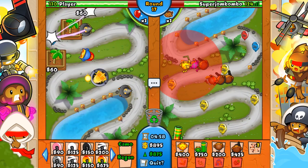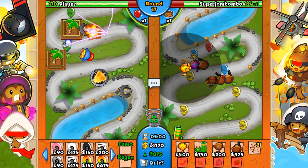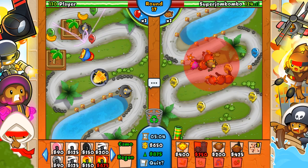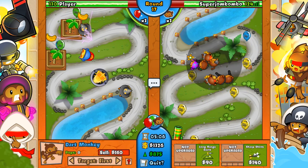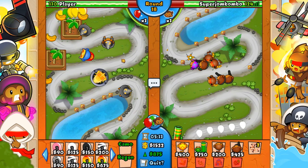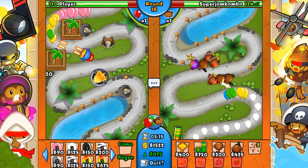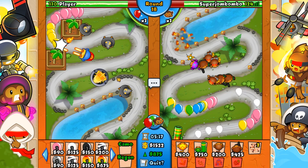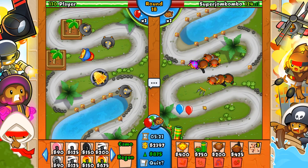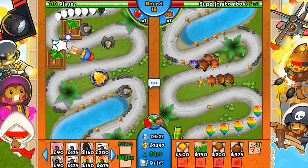Let's switch this up a little bit — let's get a 2-3. Actually, let's do some dart monkeys. Got to get ready for that Moab, you know. So I get an 875 Eco — pretty decent. He's still weak against grouped balloons, surprisingly, even at this point in the game. Like, come on bra.